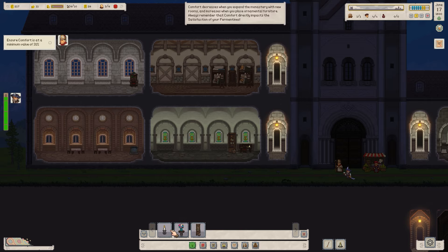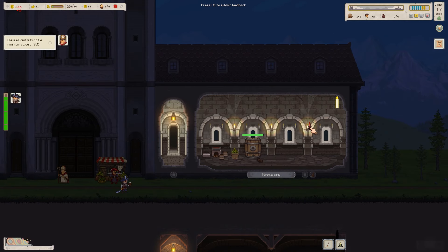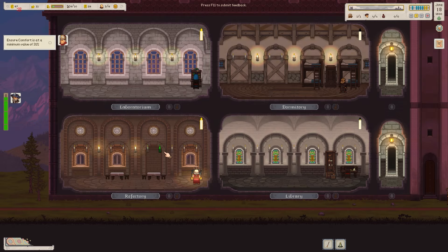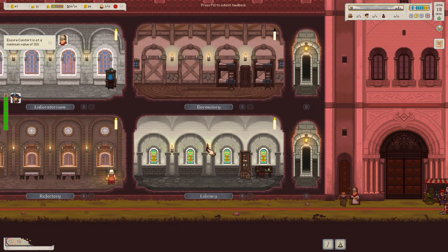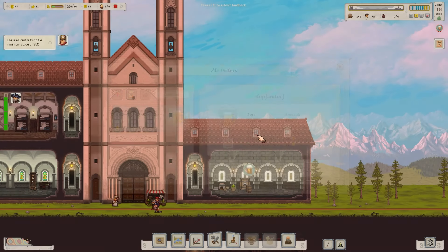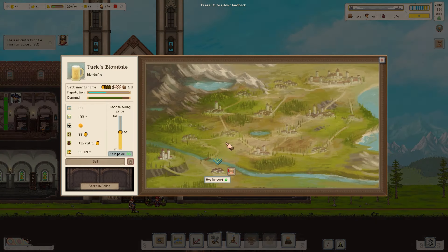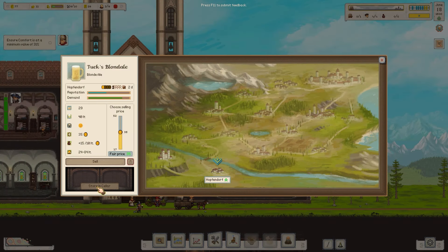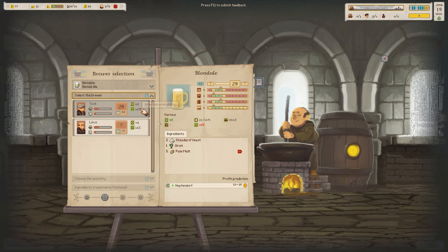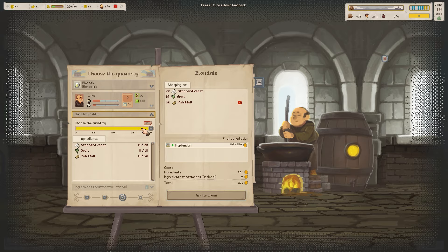We need to increase comfort level — build furniture. Wall sconces: I don't like placing them in there because it gets rid of the wall. I'll place them somewhere to increase the lightness and comfort level. We've made Tux Blonde Ale — quality is 29 out of 100. We'll do the quest; 40 litres left — we can store in the cellar or sell it. I'm going to sell it.